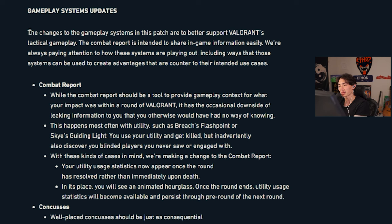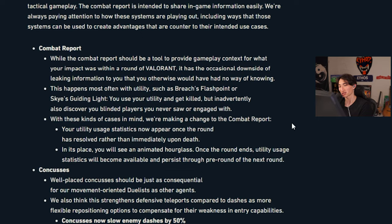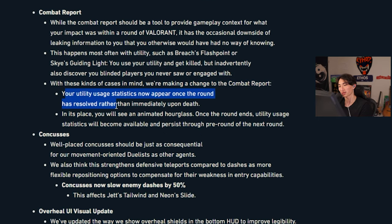Gameplay system updates: changes to gameplay systems in this patch are to better support Valorant's tactical gunplay. Combat report: utility usage statistics now appear once the round is resolved rather than immediately upon death. So if you flash B main, hit five people, and one person kills you — you would not know there were four more there until you saw the combat report. Now that information appears in an animated hourglass and becomes available after the round ends.